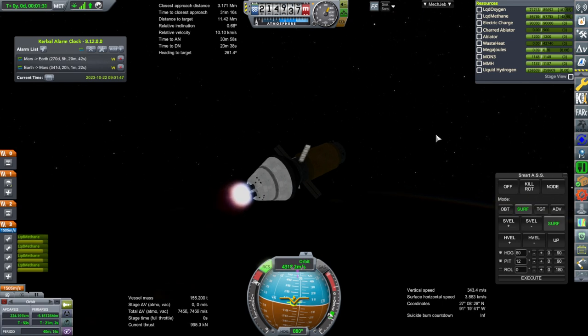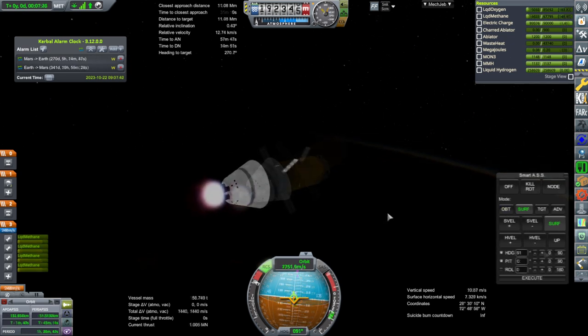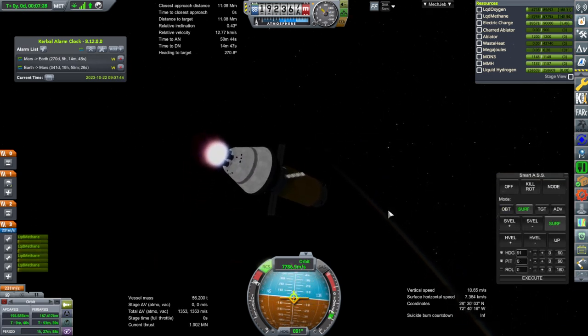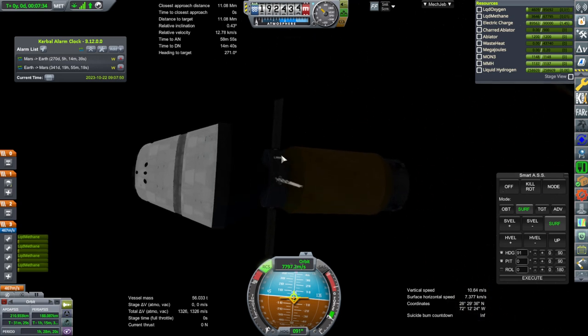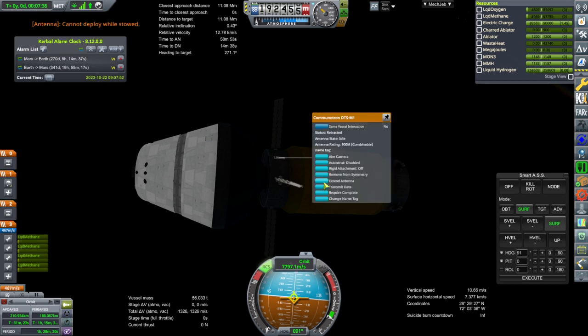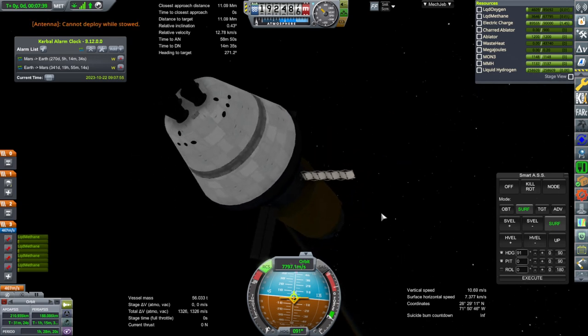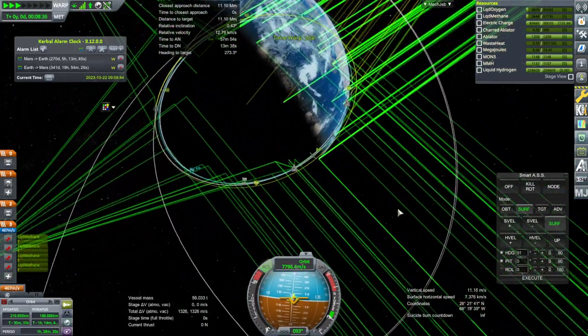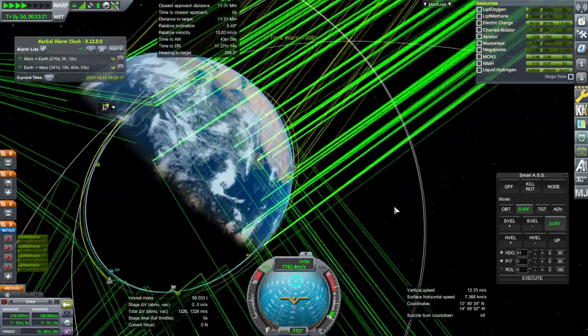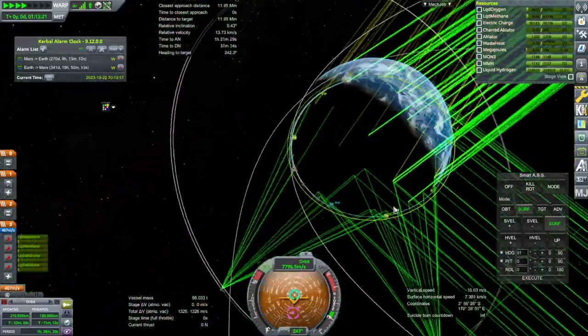I guess it must be in the persistent file. After we do this launch and get this over to our mission, we'll take a look at the Mini-Q to see if that's fixed or not. 210 by 188 — should be able to catch up. Can we get the other antenna out? Nope — that's fine, we've got everything else out and one should be good enough. Technically the Joplin is behind us but eventually we'll get there.